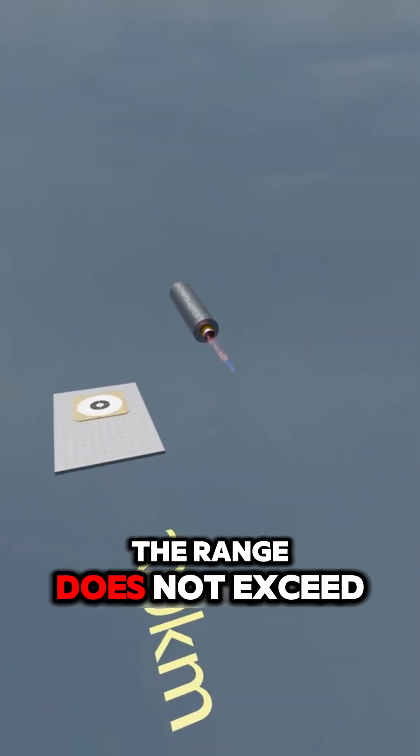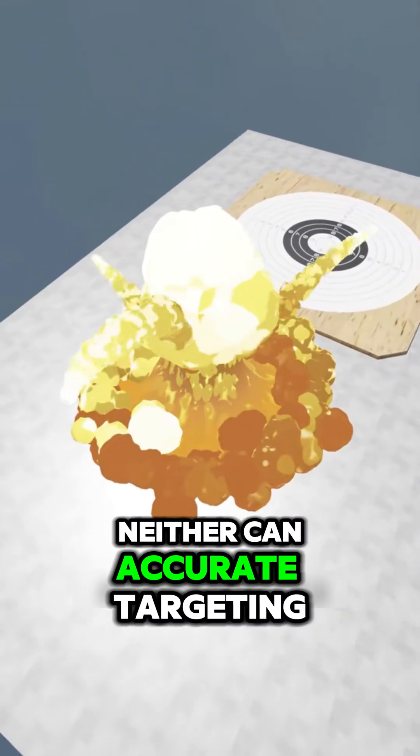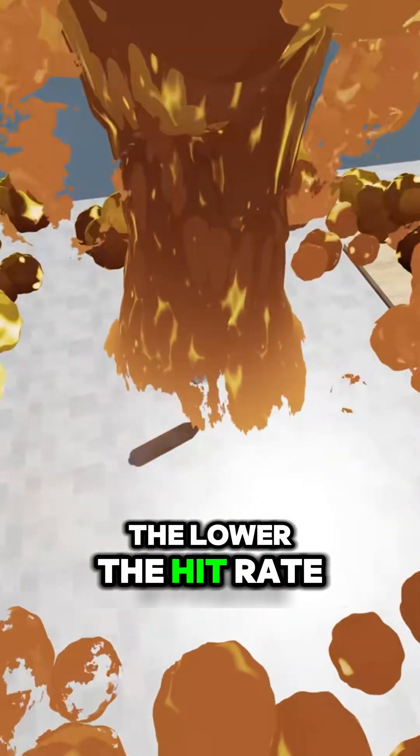The range does not exceed 300 kilometers, but the body length does not exceed 10 meters. It's powered purely by fuel. Accurate targeting cannot be achieved, and it doesn't fix trajectory. So the longer the range, the lower the hit rate.